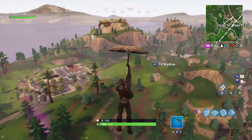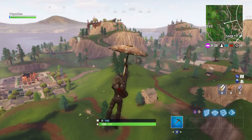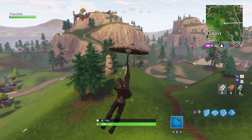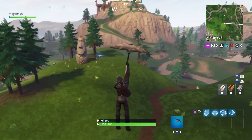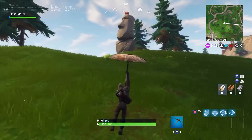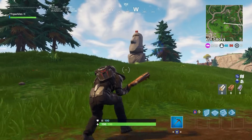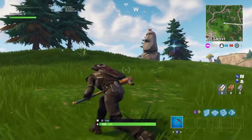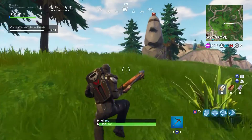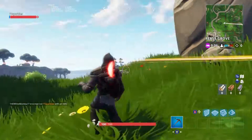Our fifth one is going to be near Greasy Grove. If you ever come to this area, either coming from Shifty or coming from Greasy, it's right in between those two areas. I couldn't actually go up to the stone head in this one because there was already a player not on my team there, but you guys can see where it is. I still got close enough to activate it, and I'm going to be showing you guys where it is on the map. Here you go — that is exactly where it is on the map.